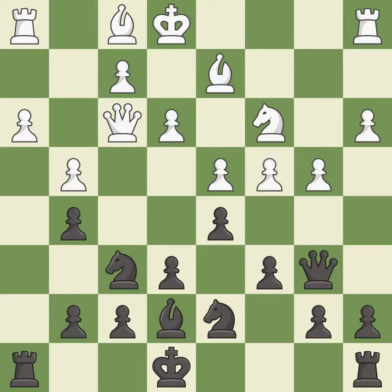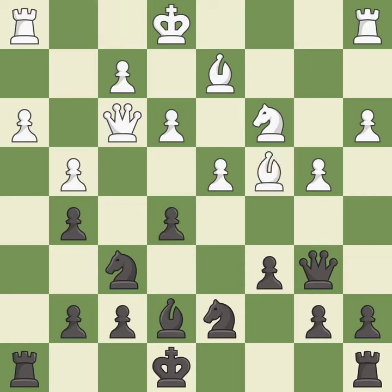This move puts the pawn on a safer square. It is good. After all captures, this is an equal trade. It is good. Takes back — it is best. This misses an opportunity to develop a rook off its starting square. It is an inaccuracy.